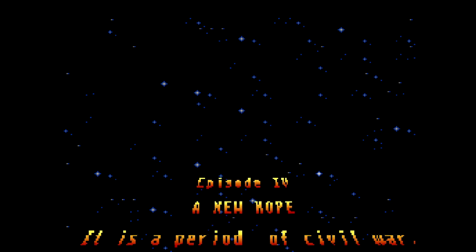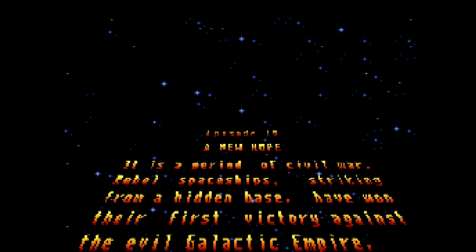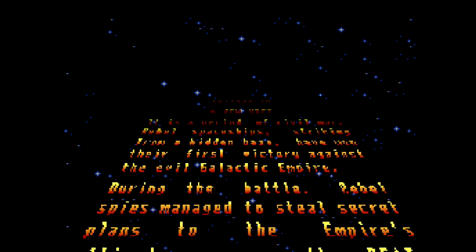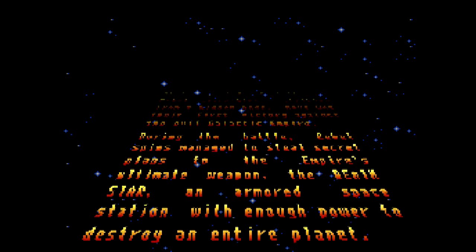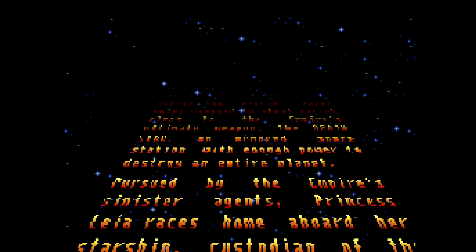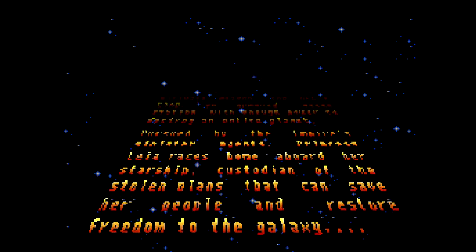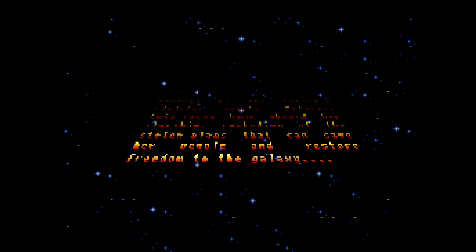I think most of us are familiar with this title scroll. 'In a period of civil war, rebel spaceships striking from a hidden base have won their first victory against the evil Galactic Empire. During the battle, rebel spies managed to steal secret plans to the Empire's ultimate weapon, the Death Star — an armored space station with enough power to destroy an entire planet. Pursued by the Empire's sinister agents, Princess Leia races home aboard her starship, custodian of the stolen plans that can save her people and restore freedom to the galaxy.' Yeah, this is a pretty faithful retelling of the plot beats of Star Wars, but what happens in between them is wackadoo bug-nuts crazy.